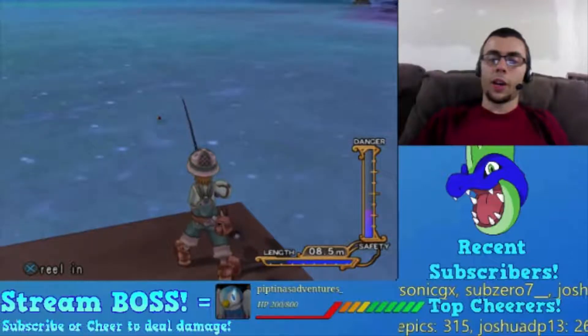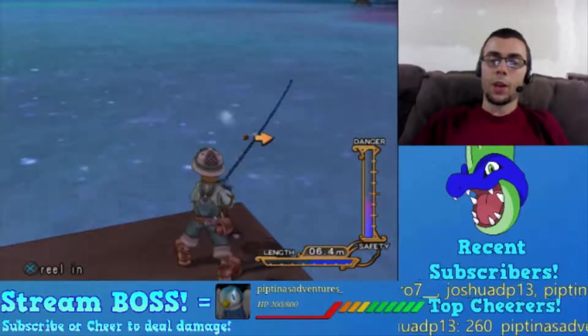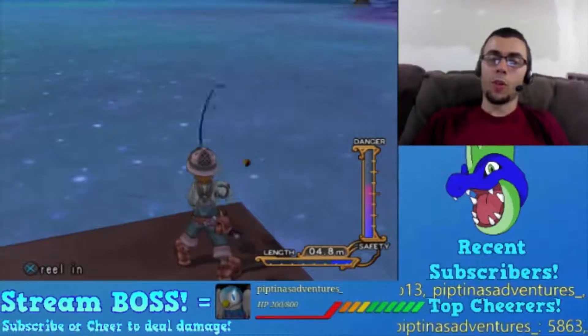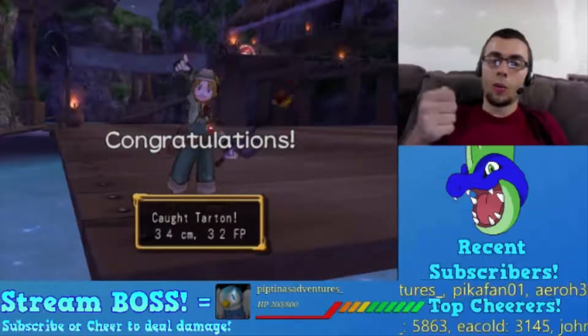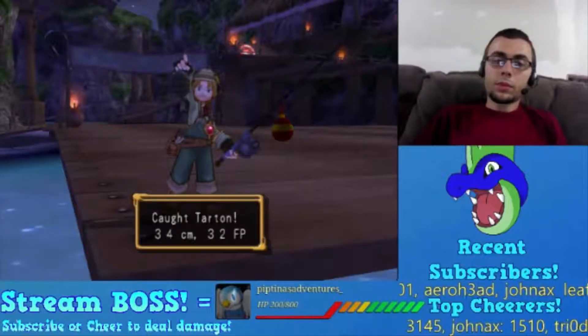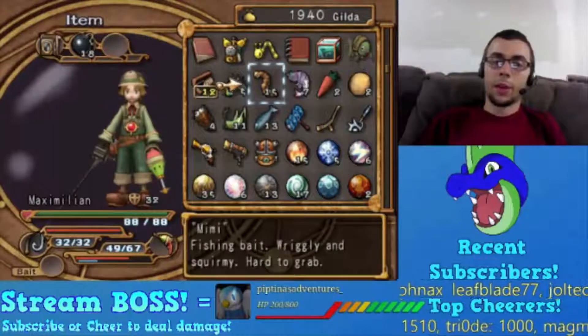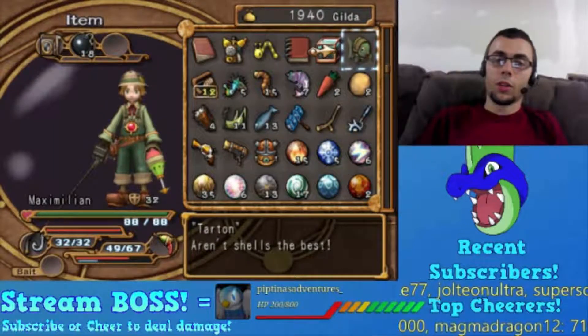Max is very clearly right-hand dominant by the fact that he uses his main weapon from his right hand and his gun in his left hand, but he holds the fishing pole left-handed - because you're supposed to use your dominant hand to hold the rod and your non-dominant to handle the reel. Usually - I've heard people disagree with that. We caught a Tartan - it's like a turtle fish!